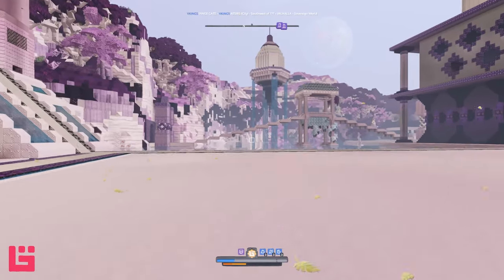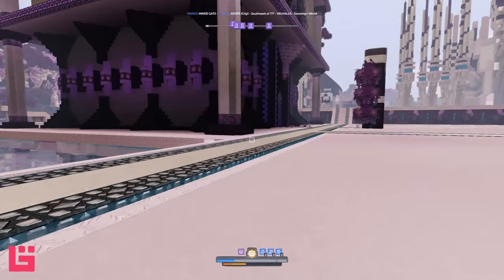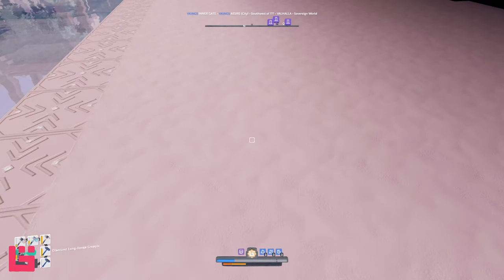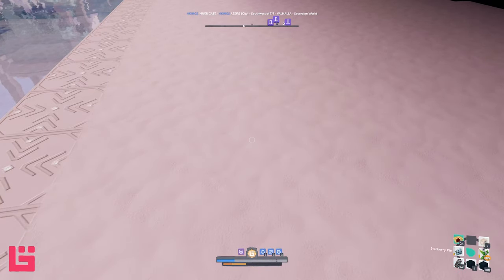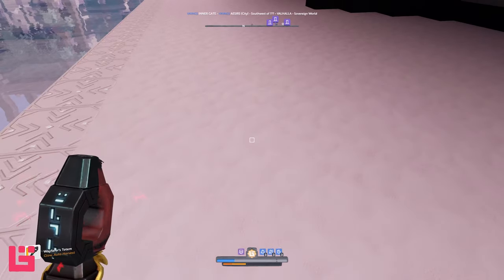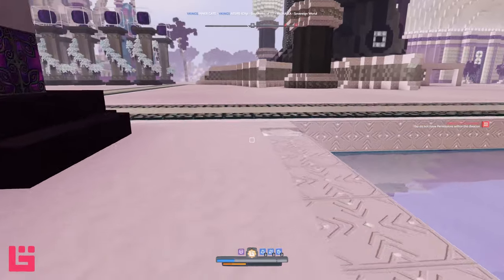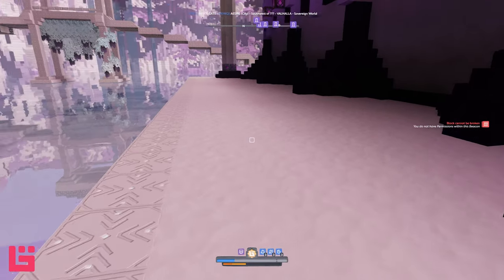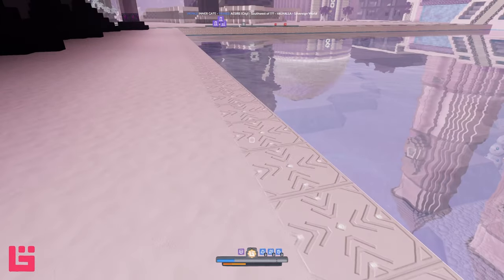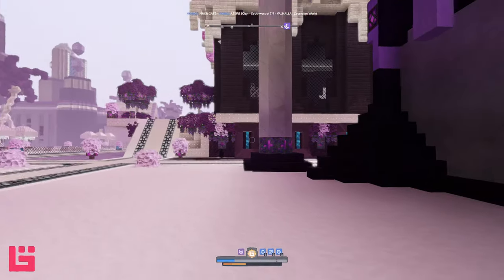If you know anything about Norse mythology, Valhalla is the place that Vikings go when they die — it's their form of heaven. Is this coldberry sand? It's weary violet. I actually like this. Simple, but it works. Who would have thought to use sand like this?